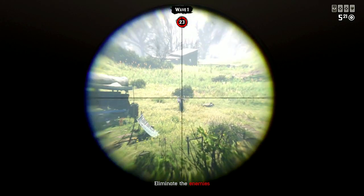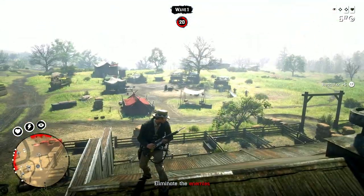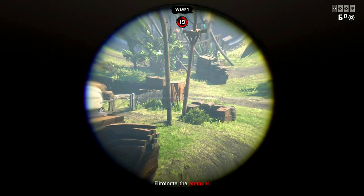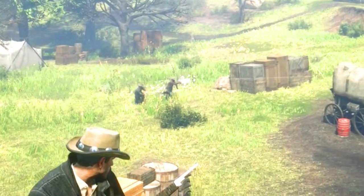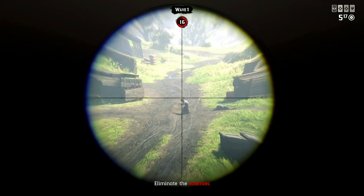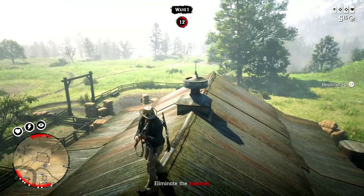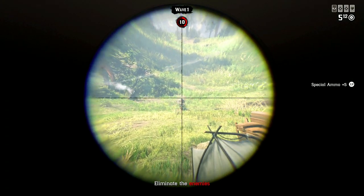Always go for headshots with the Carcano. Don't be the player who looks down the scope and then starts searching for targets — that slows you way down. Instead, use hip-fire and the small dot to track NPCs before you scope in. That way, when you go down the scope you're already lined up on the target. Also remember to lead your shot a little bit — servers vary in lag, so adjust accordingly.